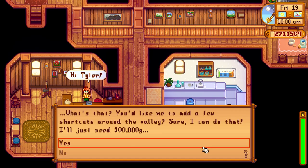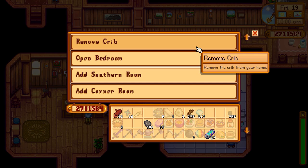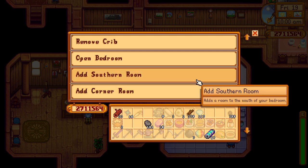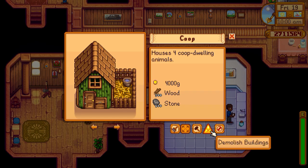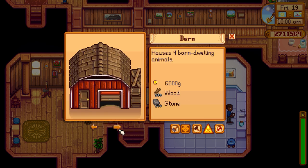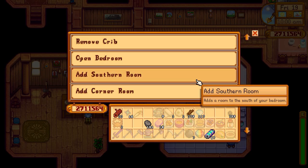Next up, if you go into Robin's shop you will see a community upgrade and house renovations — those are two new things. The house renovations are only available to you if you have completely upgraded your house. You'll see four options: remove a crib, open the bedroom, add a southern room, and add a corner room. These upgrades are actually free, which is fantastic.